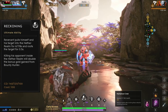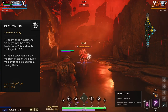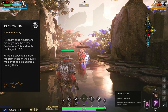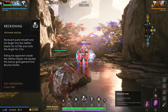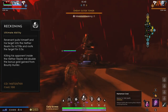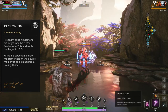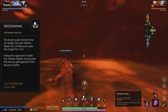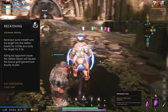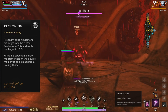Revenant's ultimate ability is Reckoning. Revenant pulls himself and his target into the Netherrealm for a short time and roots his target for 0.5 seconds. No one can do anything to affect Revenant or his opponent while they are in this Netherrealm, and vice versa, so this is a great way to isolate a 1v1 fight with an opponent — just be certain that you can win the fight. If Revenant kills his opponent while inside the Netherrealm, the bonus gold he gains from his Bounty Hunter passive will be doubled for that kill. Use this as often as possible when finishing off an enemy in order to maximize your economy.